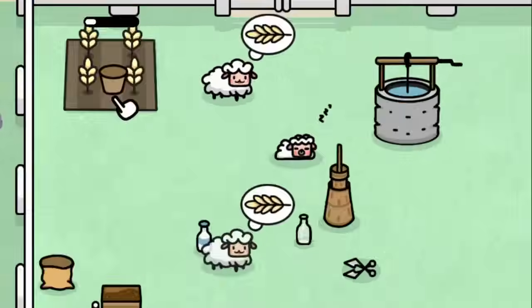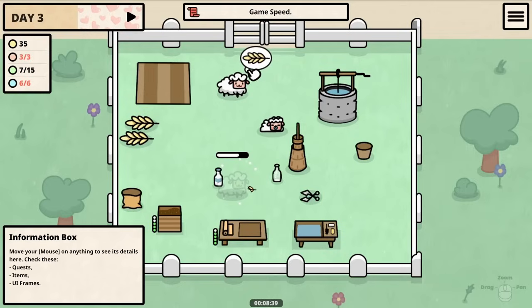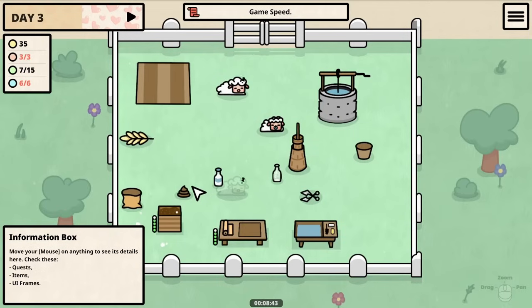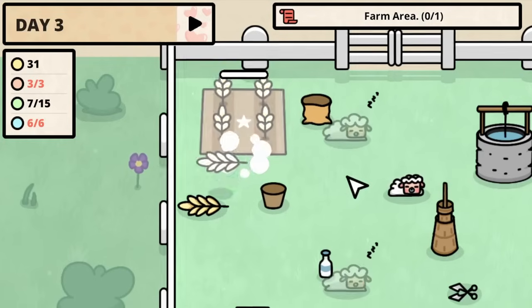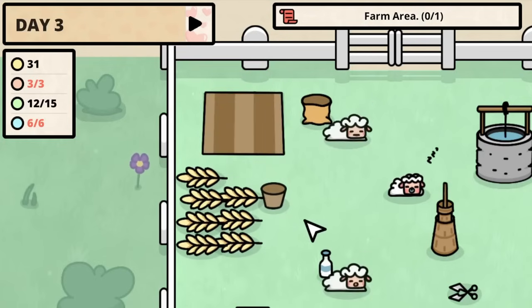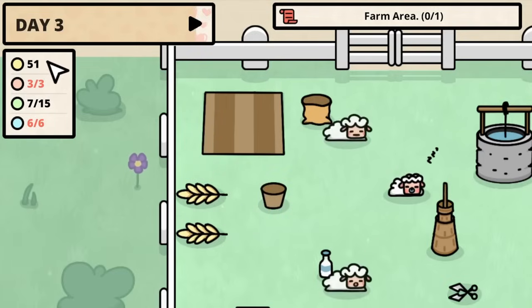Now the sheep actually need wheat, so we quickly need to get that field set up. We need to make sure we have a raw milk on standby to feed the baby sheep. Now we're just hungry from making babies. Now we have a full thing of fertilizer, so we can get even more wheat — which can all happen while they're asleep. The baby doesn't need wheat yet, so we can still produce all the way down to two wheats and make even more money.